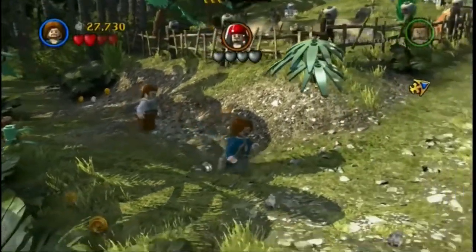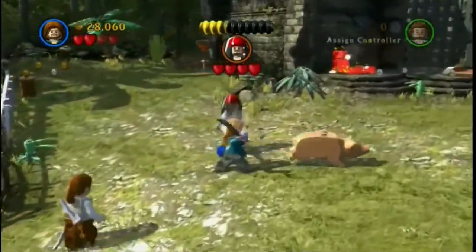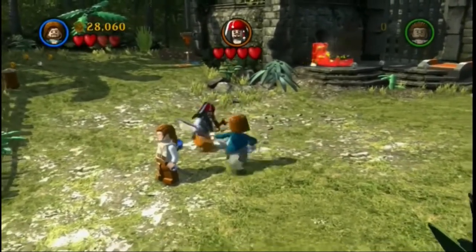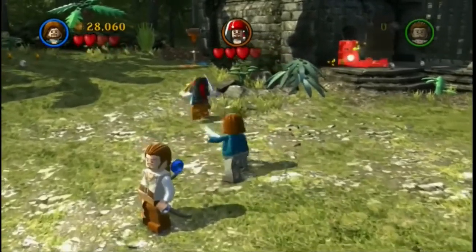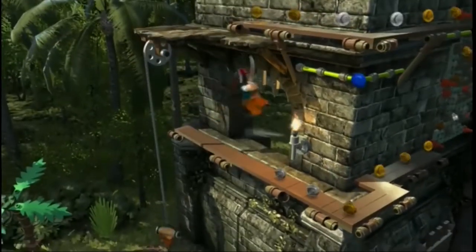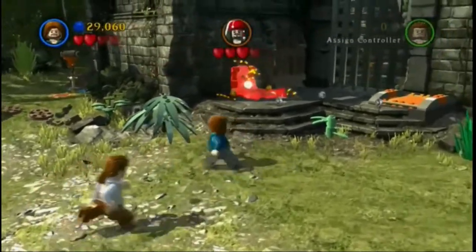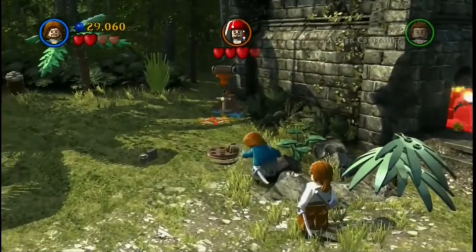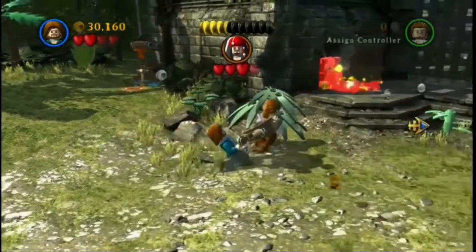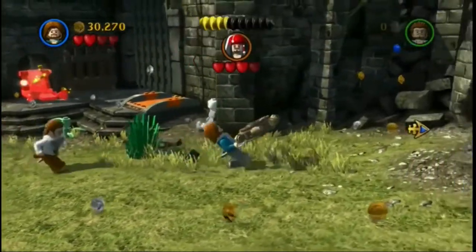Here we are. We've got to chase Jack now. We've got to find Jack because he's got the key. So we're just going to attack him until he gets one heart down and he jumps up. First of all we're going to build this - I think it's like a gear or something. Now we're going to take it over here to put it in so that we can get our hammer to fix the thing.